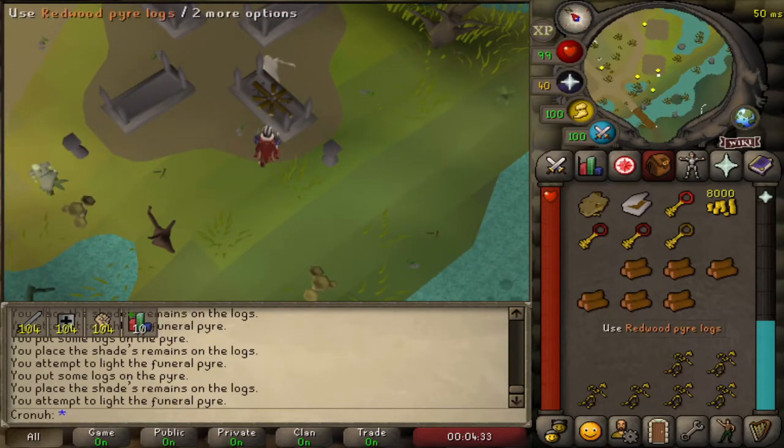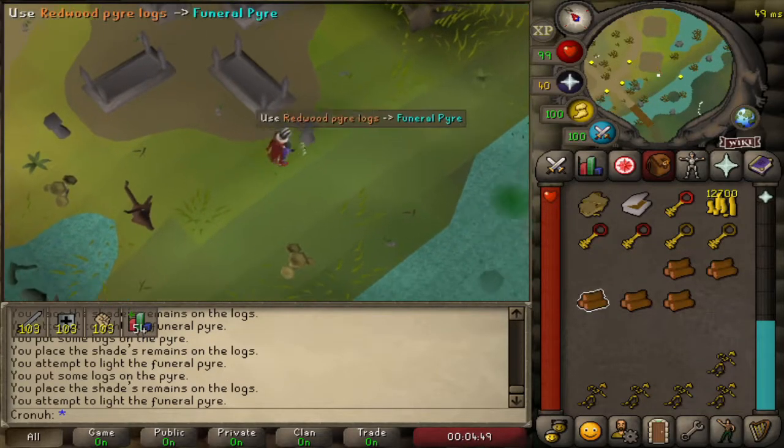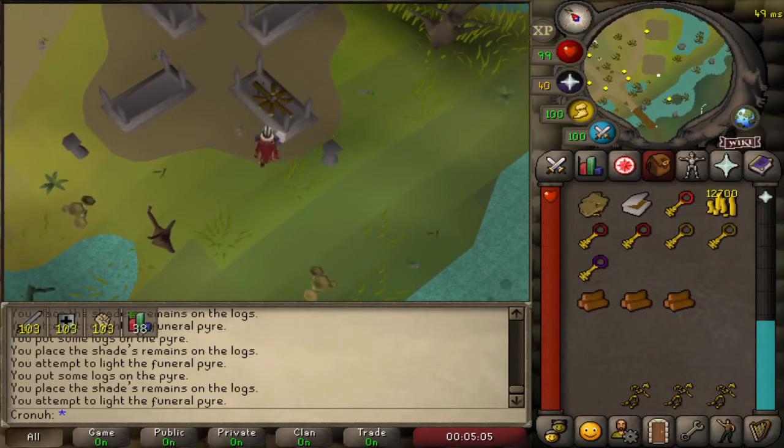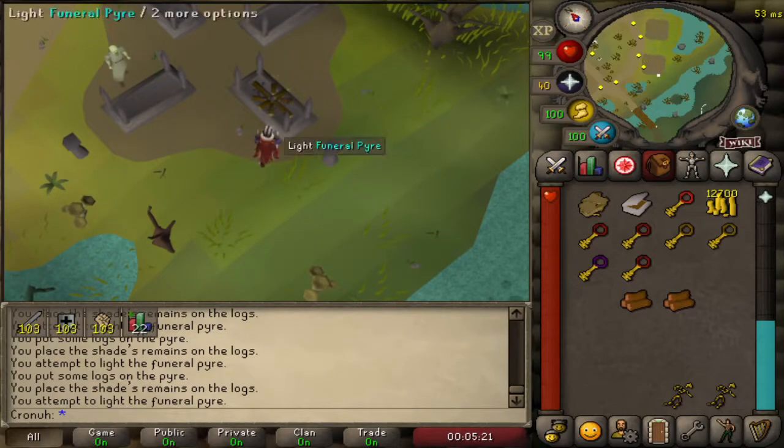There are however a few new items — the gold keys. In this loot video we will see what we can get from over 100 gold keys, with the aim of getting our hands on the new prayer armor. Will we be successful? Probably not.